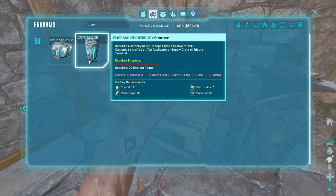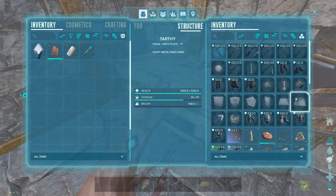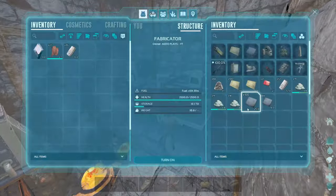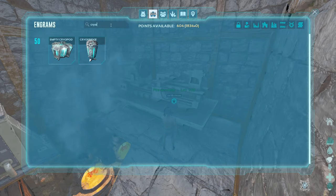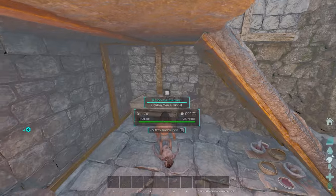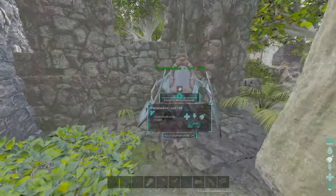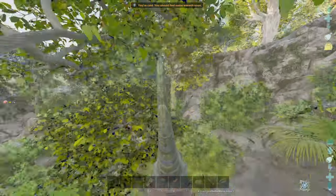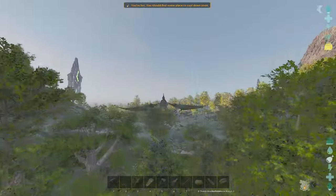I think we now have everything for this cryo-fridge: 115 metal, 12 crystal, 7 electronics, and 30 polymer. We have the metal, the electronics, the polymer — yeah, we got everything. I don't think my PT is gonna be able to carry us, so I'm probably gonna have to go by foot. That's good enough — better than me walking, and I'll be able to fly faster on the way back.